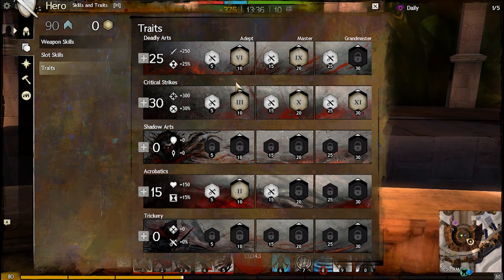On to Critical Strikes. My first minor trait is Keen Observer, a nice crit chance bonus when my health is above 90%. Next I have Side Strike — this 7% crit is key since most of my damaging attacks will be from behind my target. My second minor trait, Opportunist, is really strong considering most of my attacks will be crits, and who doesn't like free initiative.